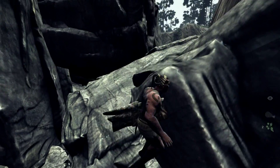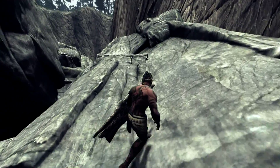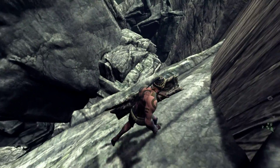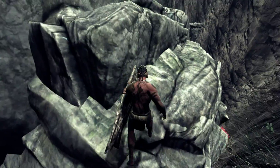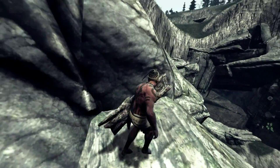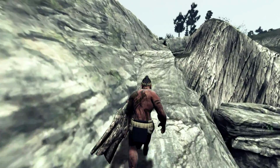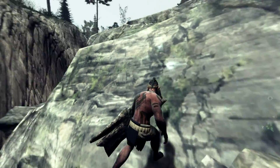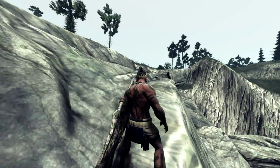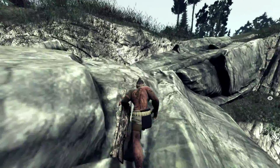For some reason, when you jump into something it makes you turn around the other way. Here you can walk across, and you are out of the lava cave.